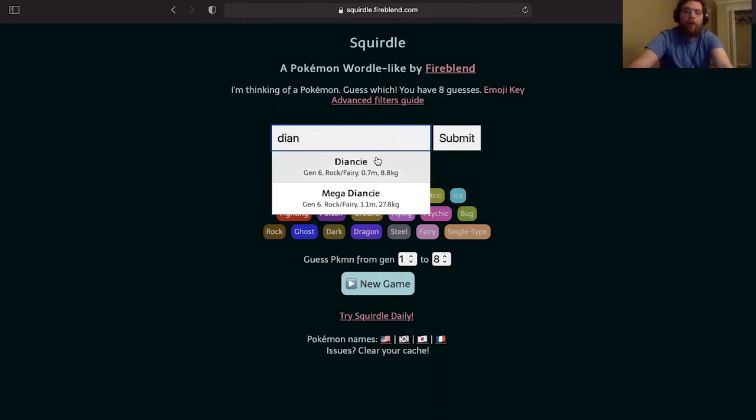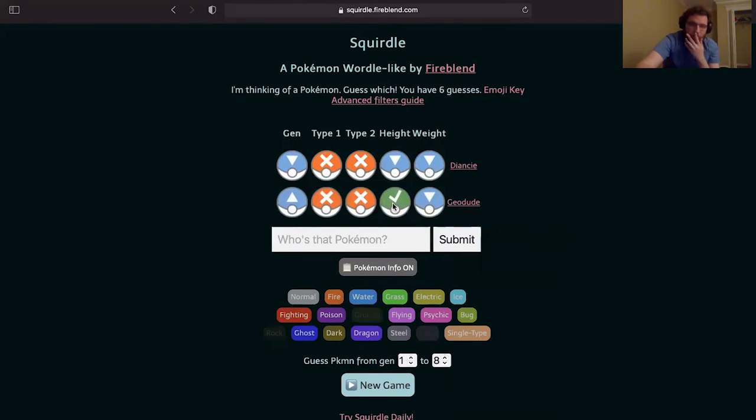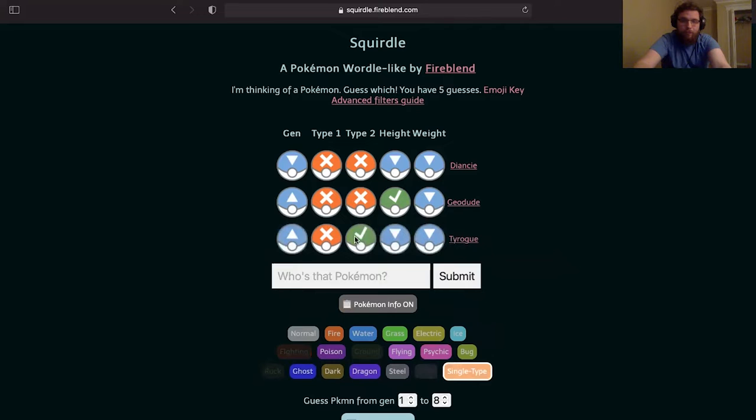This one I'm gonna start with Diangle. Okay, lower than that. Let's start with Geodude as a guess and see where we are — it is a smaller Pokémon, like really small. Let's go with Tyrogue. Okay so it's a single type again, like a couple of those last time.